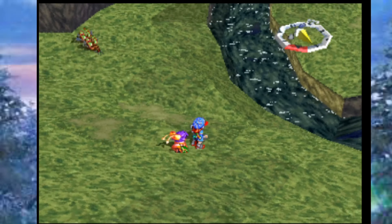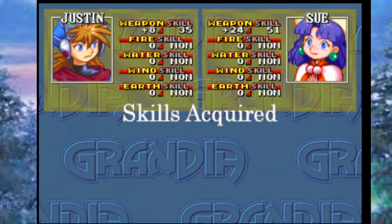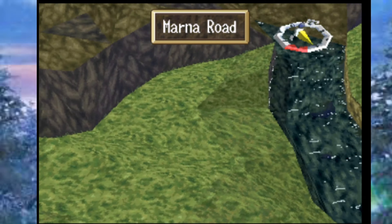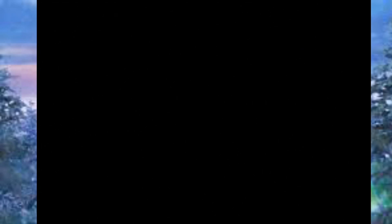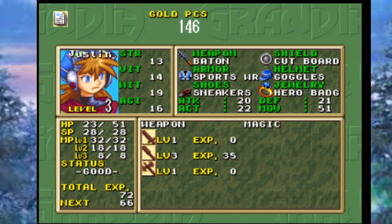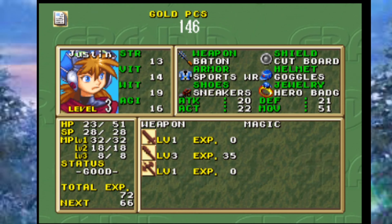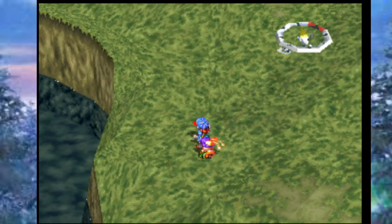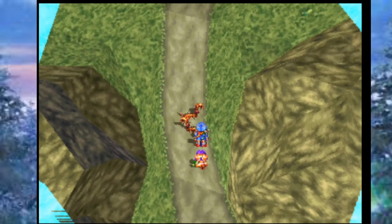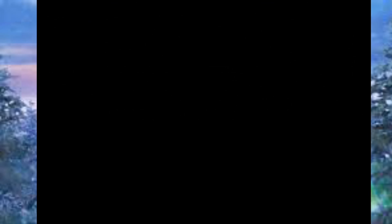It's funny how quickly these battles get easier. Justin is such a tank now just because of those couple points of Vitality. To give some perspective: we've leveled our weapon twice, and we're at mace level three, meaning four points of Vitality came purely from the mace. Without it he'd be at 10 Vitality. That's how much weapon leveling matters, and it only grows exponentially throughout the whole game.